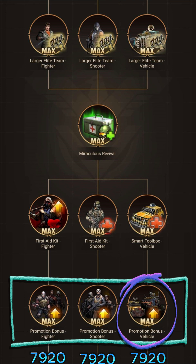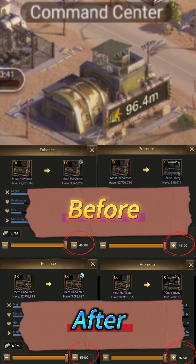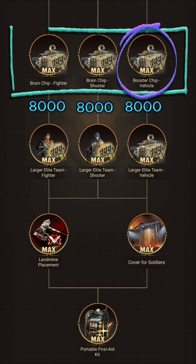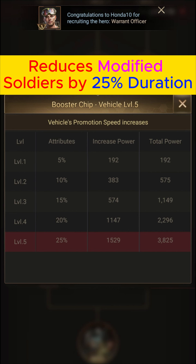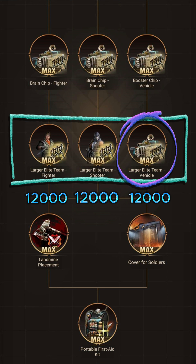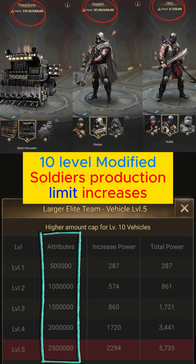You must spend 7,920 war badges to max this level. As you can see in the photos on the screen, the command center section is only available for modified soldiers — the top photos show before we develop the technology and the bottom photos show after. You must spend 8,000 war badges to max the next levels. This section increases the speed of the soldier type you want to upgrade in the command center; when you max it, it reduces the duration by 25%. Here you can max out by spending 12,000 war badges, and when this section is maxed, the level 10 soldier production limit will increase by 2.5 million, as you can see from the pictures on the screen.